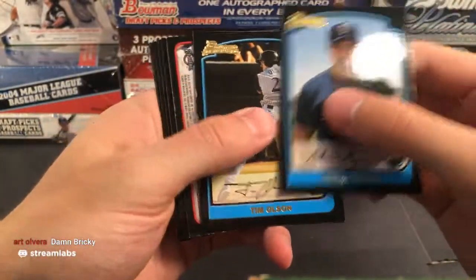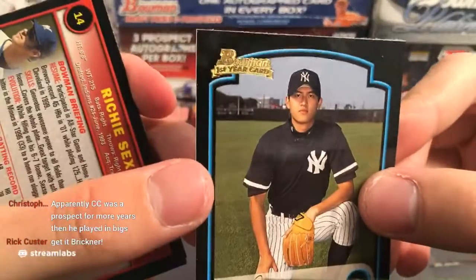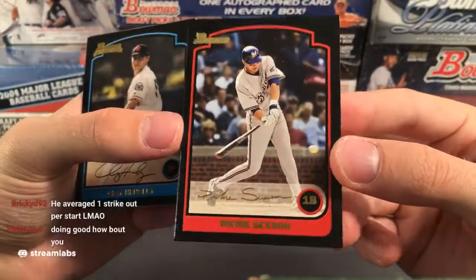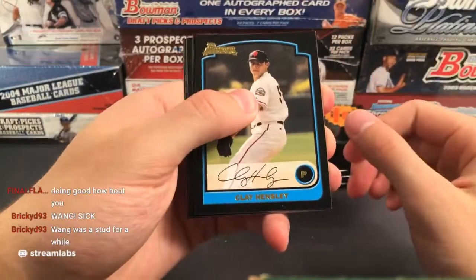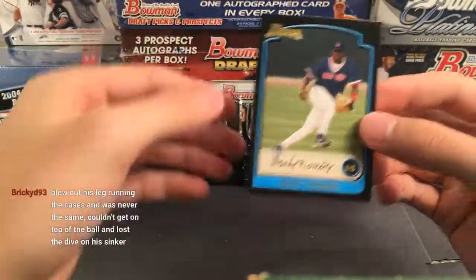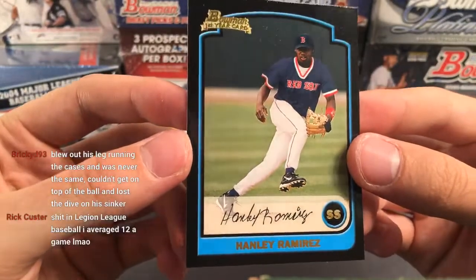So 2005 Bowman — Andrew McCutcheon I want to say was on this checklist. Espino, that's one of the thick gold cards. Fernando Cortez, Tim Stauffer, Derek Lee. Our next box right after this is 2005 Bowman Draft Picks and Prospects. Chris Woodward — the dude talking about the unwritten rules. Ryan Howard — wait, no that's Kevin Howard, some random dude. Marlon Byrd for the Phillies, Felix Hernandez, Yachty, Kevin Millar, Johnny Damon, Palmeiro.